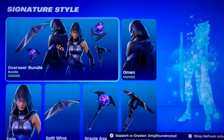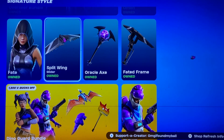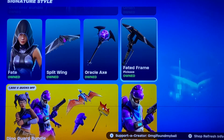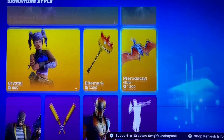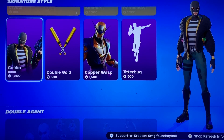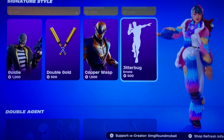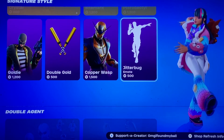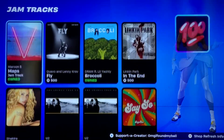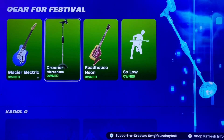We have the Overseer Bundle — you got Omen, Fate, the Split Wing Glider, the Oracle Axe, and the Fated Frame Axe. We also have the Goldie skin with the Double Gold Pickaxe, the Copper Wasp, and the Jitterbug. The Double Agent Pack is still here too.